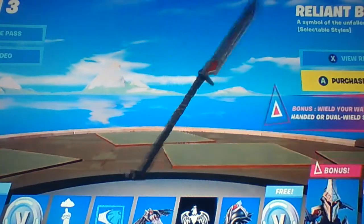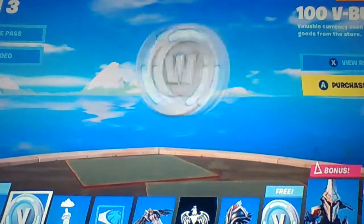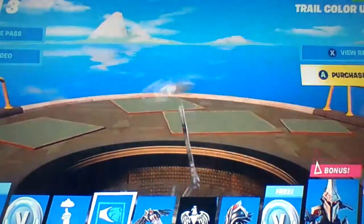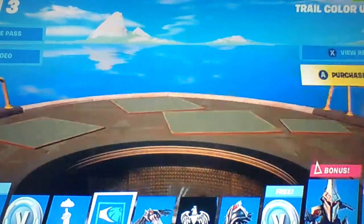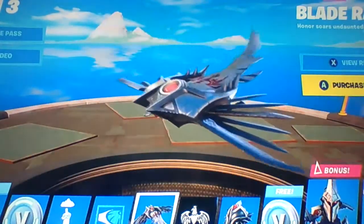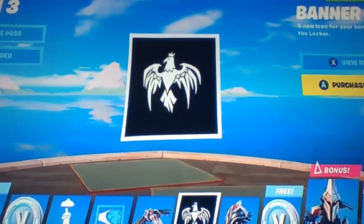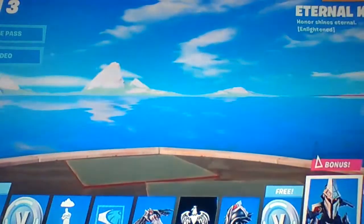Brilliant Blades - so nice. And then Siegel Red - very nice and clean. Then we got 100 V-Box. Then Stormy. Trail Color Upgrade. Then we have this Blade Raven. Then another banner. And this Eternal Shield - super nice. Then we got 100 V-Box. And then Eternal Knight - such a nice skin. Then we got the black variant, and I think there's a gold variant too.